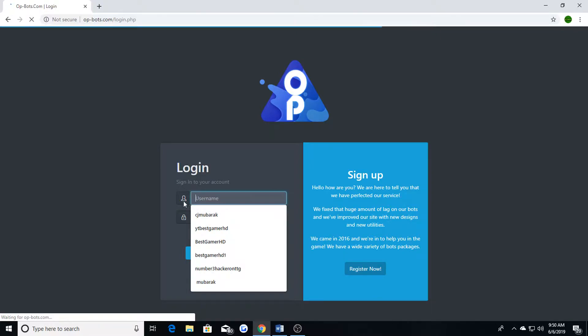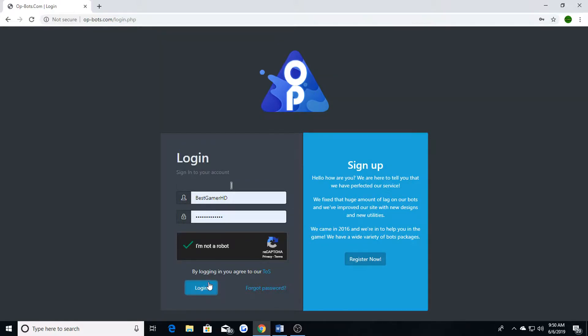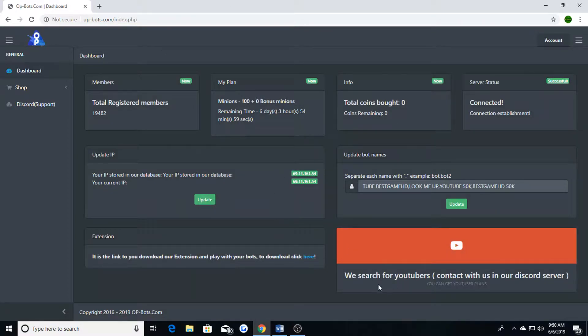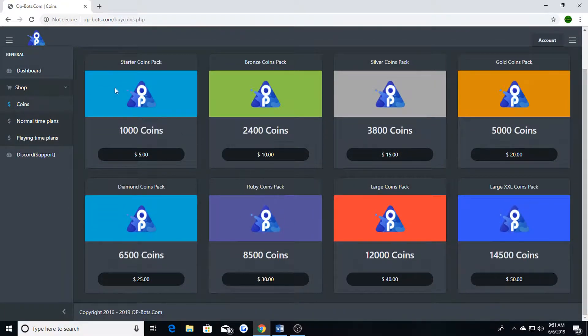You make your account and log in — logging in takes a second. Then you'll be brought to the main page. From there, go to the shop where you can either do coins or a time plan.